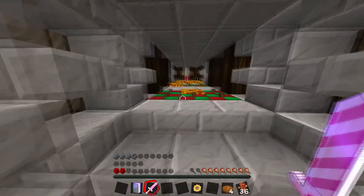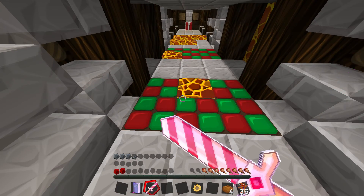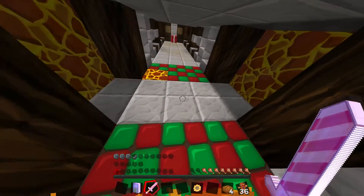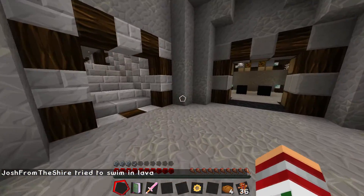So we gotta find something up here to go in there. Lava traps. Oh my god — and spikes. What the fuck is this? This map's horrible — horrible and frightening.